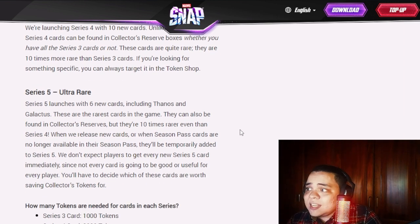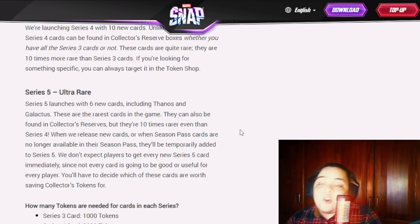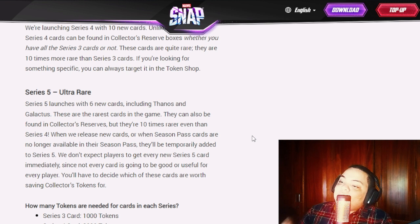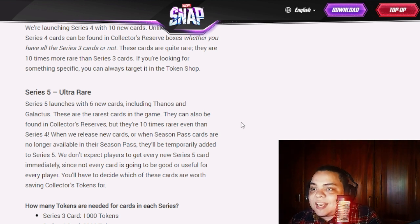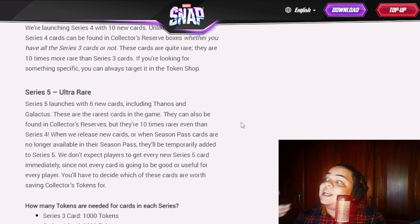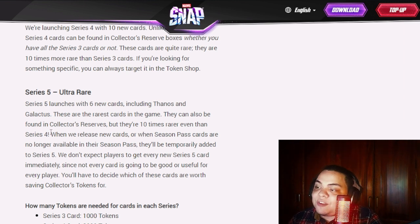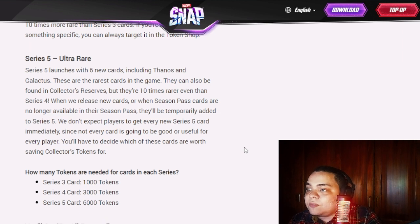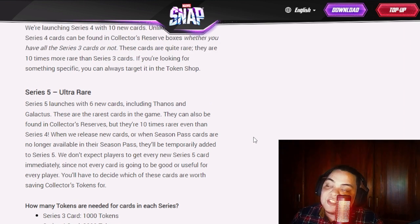Series 5 is ultra rare and launches with six new cards including Thanos and Galactus — cards that have been datamined since day one of the closed beta and we haven't been able to play with them. These are the rarest cards in the game, found in collector's reserves but 10 times rarer even than Series 4. Season pass cards will temporarily be added to Series 5 when no longer available in the season pass.